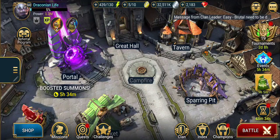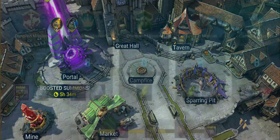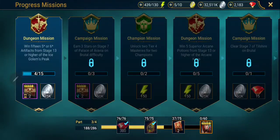Hey, how's it going Raiders? Welcome back to another episode of Quant Gaming. This is Raid Shadow Legends. Today's video is going to be the Ice Golem trial and error video, and it's going to coincide with the part 3 of 4 dungeon mission of winning 15 five-star or six-star artifacts from stage 13 or higher of the Ice Golem's Peak.